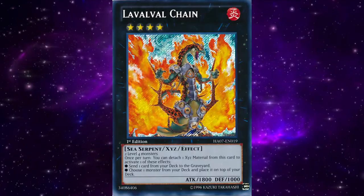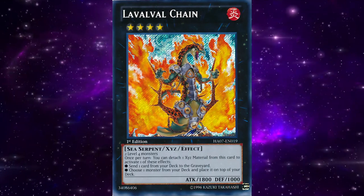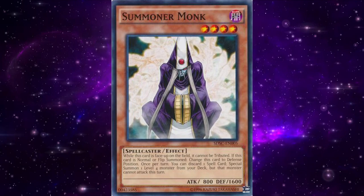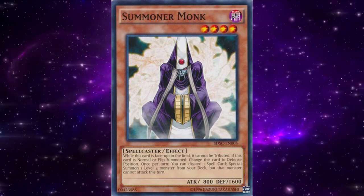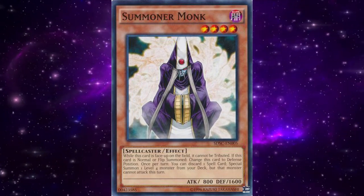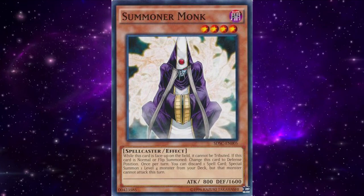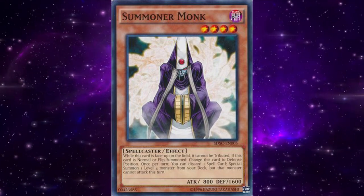The main exceeding strategy was Lavalval Chain due to its ability to get Stygian Street Patrol in the graveyard, or maybe even an Infernity to revive off the Launcher. The archetype didn't just rely on Infernities though, as they used other enablers to help make Rank 4 monsters. Summoner Monk was great since you ran a lot of spells, getting you to search an Infernity Archfiend or Stygian Street Patrol from the deck while emptying the hand. Tin Goldfish and Goblinburg helped summon your Level 4s from the hand to make an instant Rank 4. Dynotherium was a free special summon from the hand, and you had Instant Fusion to get a Level 3 or 4 Fusion immediately out of the Extra Deck.